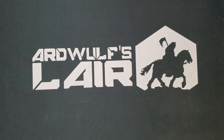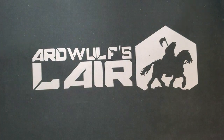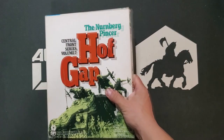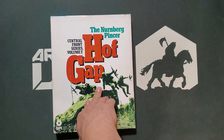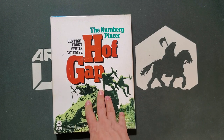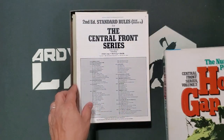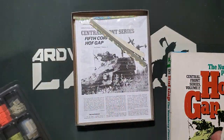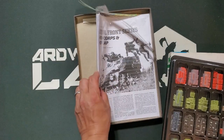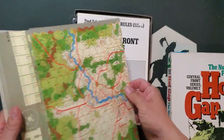Somebody — whose name I won't share to respect their privacy — threw a couple of interesting SPI-related things my way, so thank you, you know who you are. One of those games is Central Front Volume 2, Hoff Gap. This is maybe the hardest game in the series to find because it did not appear in S&T — it was only available in the one-inch SPI box. There's been a very nice treatment of it in here. The counters are organized nicely and are not clipped, which makes me happy because then I can do it myself. There also appears to be some extra materials in here.